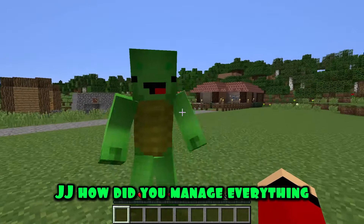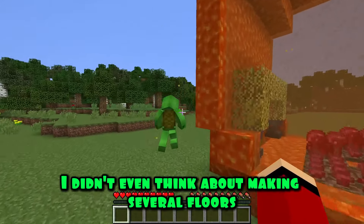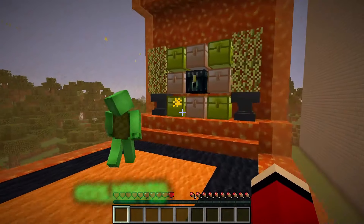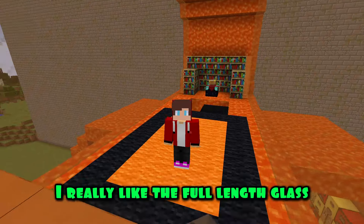JJ, how did you manage everything? What a huge house you've got! I didn't even think about making several floors. It seems you've won this round — everything is very beautiful inside. Let's go to the second floor. Cool! Now to the third floor — I really like the full-length glass. Round three!